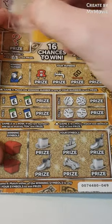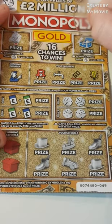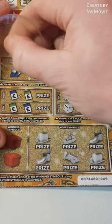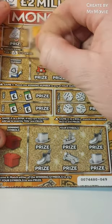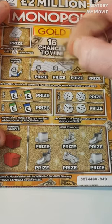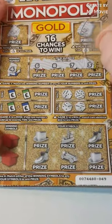So at the top here we have to find fingers — no fingers and no fingers. So match our winning number: number four. We have six, eight, seven and three. So nothing there.